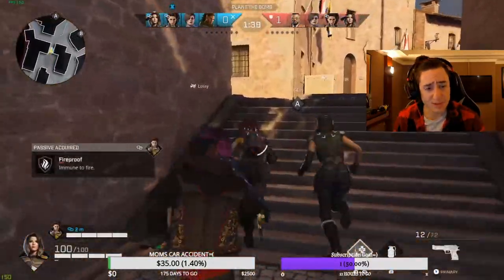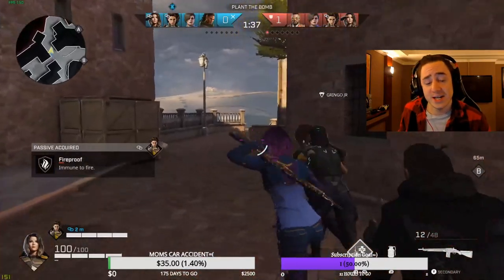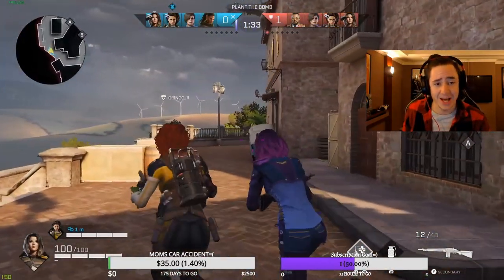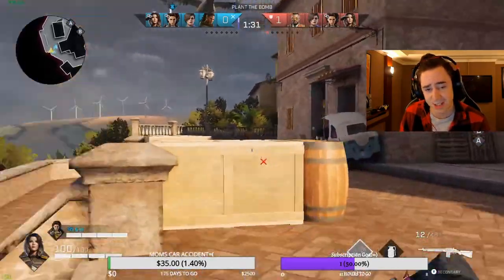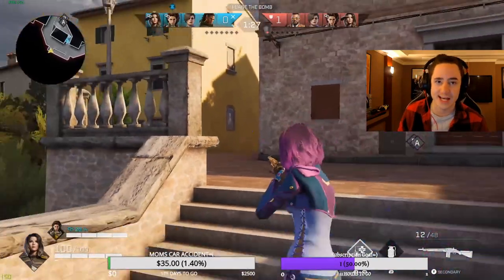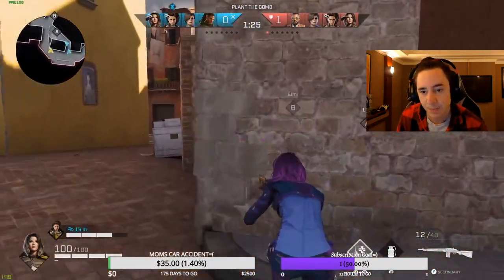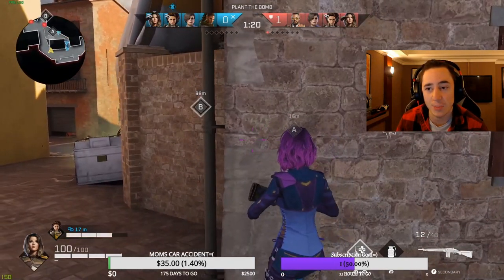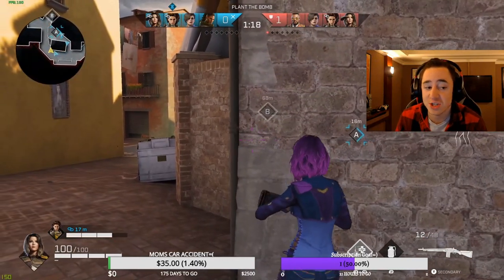On the defender side, they have to do the opposite — they're fine letting them plant. If they get a pick on the way, great, but if they just let them plant, they know they can bully them off the site as long as they maintain long control. When you lose long control, you lose A site and you probably lose the round. So they've got one on long and three on middle, which I don't think is necessary. Stacking three there isn't going to help. Having two on long is a much better strategy.